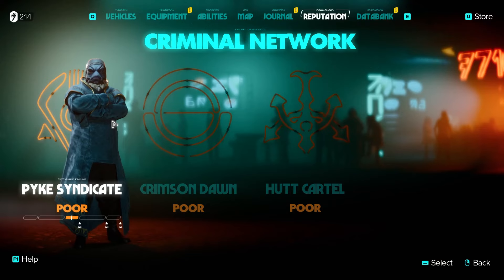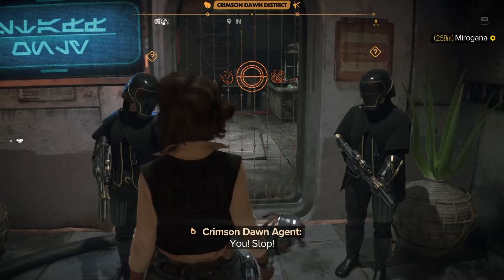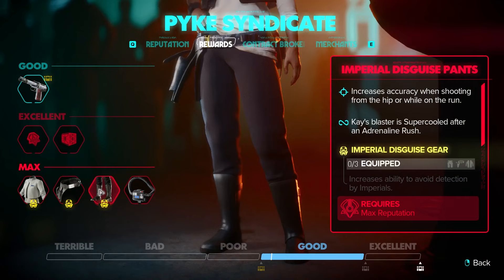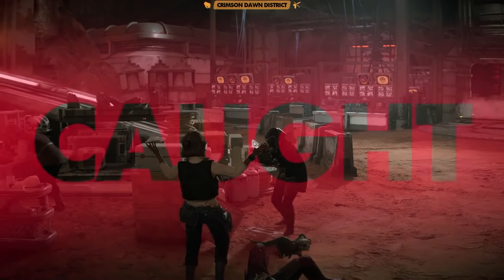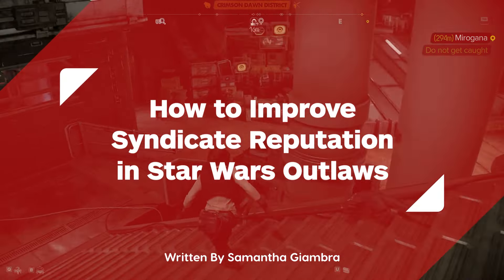Star Wars Outlaws features four criminal factions for Kay Vess to gain favor with or betray. Aside from accessing their bases and merchants, the biggest draw to working in uneasy harmony with syndicates is getting exclusive outfits that provide extra benefits as a set and getting lucrative contracts. That, and if you're in extremely poor standing with a syndicate, they'll send a kill squad after you. Here's how to best gain favor with all of them to make life in space a bit easier.